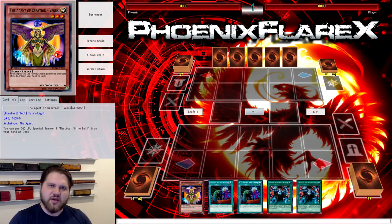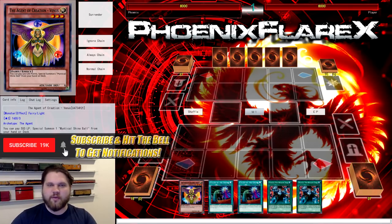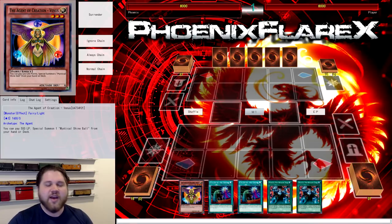It's kind of weak compared to what the combos you could do with an extender are — like Venus plus Brilliant Fusion, or Venus World Legacy World Chalice, or whatever. Those combos that end on Gumblar for four plus Trigate Wizard are definitely stronger, but this is definitely something you want to know how to do in case you have to. I have had to do this in tournament settings a few times, and making a play to try and discard four out of your opponent's hand is at least better than doing nothing.